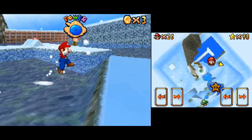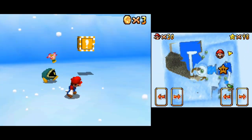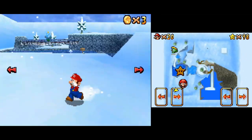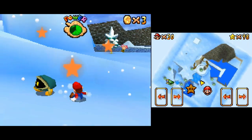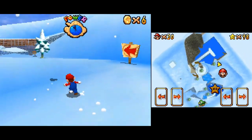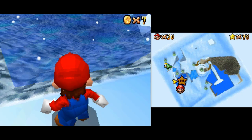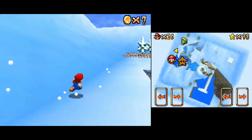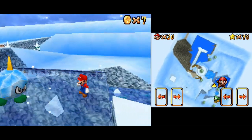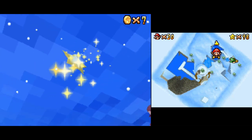If you stay in this freezing water for too long, you will gradually take damage. These guys are called Coin Bags - they carry a ton of coins if you defeat them, which really comes in handy for the 100 coin mission. If you touch that really cold water, it's basically like touching lava - you will take damage. Let's just do what we've been doing. That was an easy enough star to grab - let's go ahead and grab it and be off!